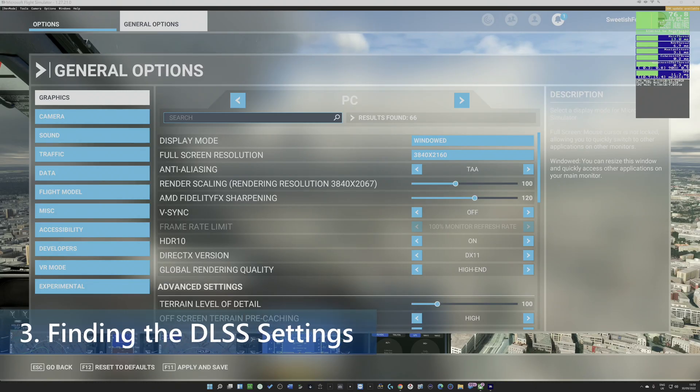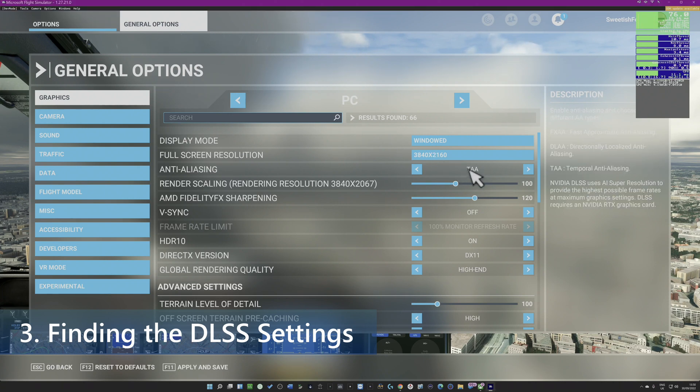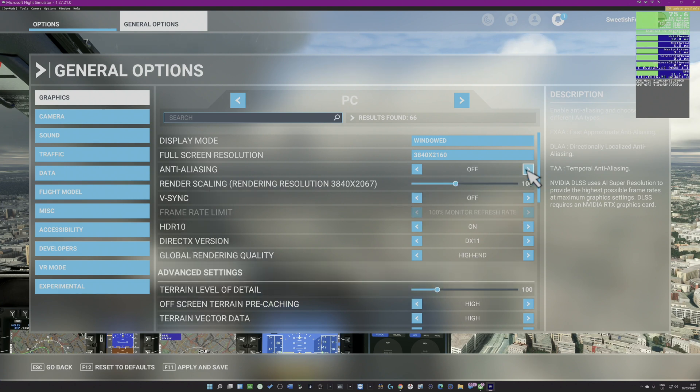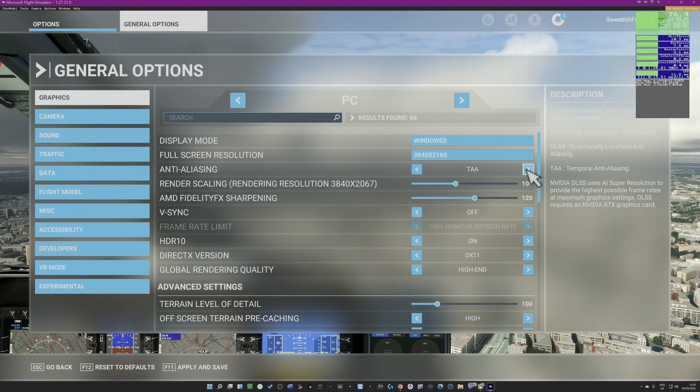A number of people have been asking how to find the DLSS settings in the options. It's under Anti-Aliasing — the standard setting is TAA (Temporal Anti-Aliasing), but you can see Nvidia DLSS listed below it. Just click to the right and you'll find it straight away. I have it set to Quality, though you can cycle through Off, FXAA, TAA, and back to Nvidia DLSS.